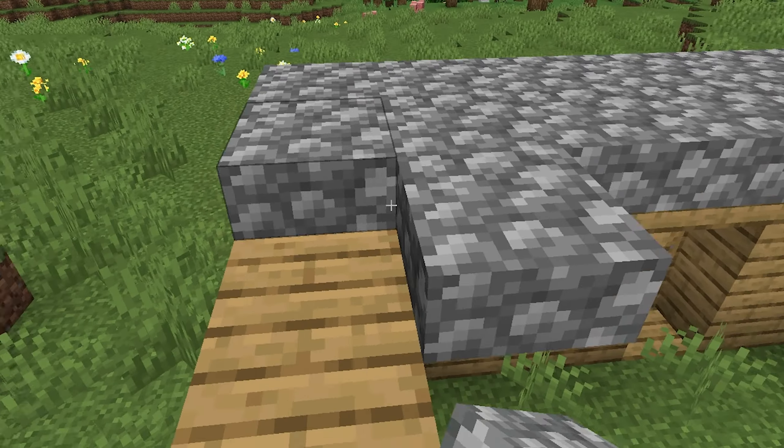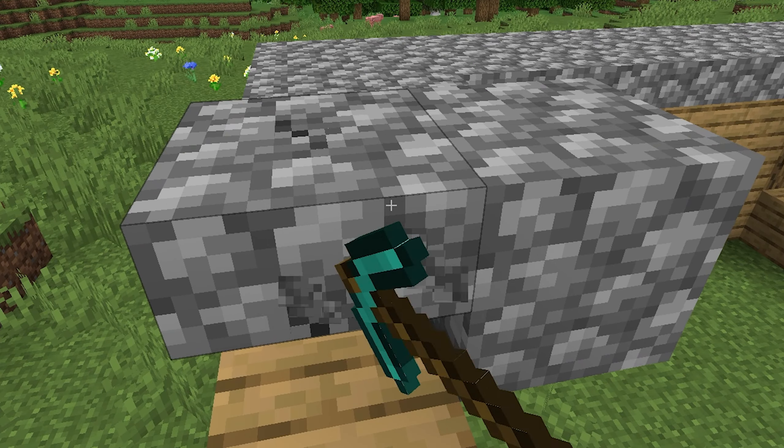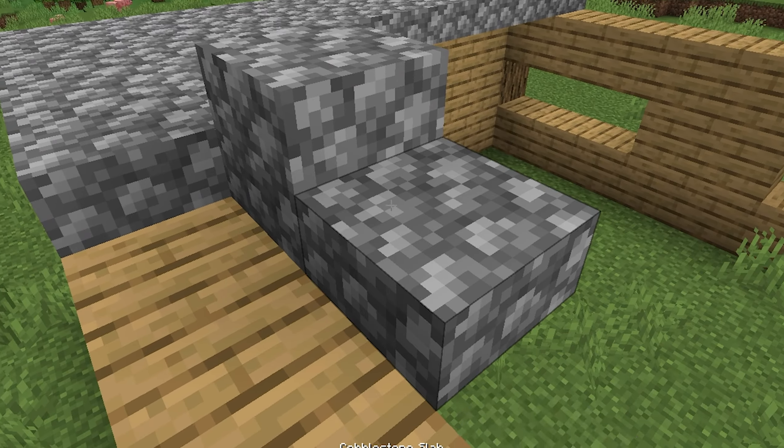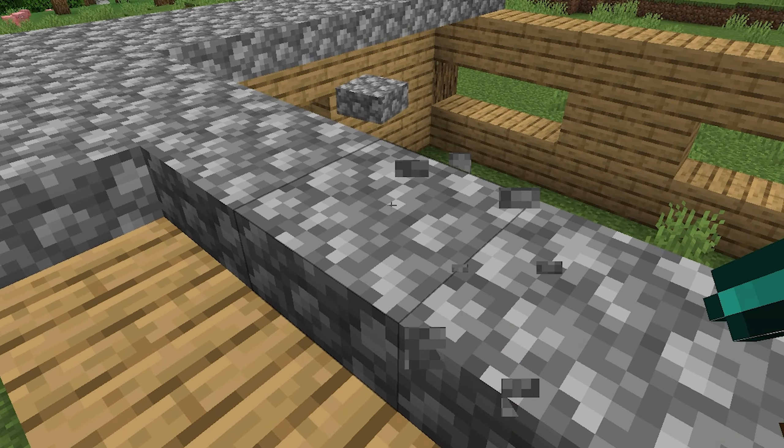Alright, time to finish the roof. No, dude! Klee Slabs is a mod which makes you break every slab individually, unlike in vanilla Minecraft, which is sometimes really annoying especially when building a roof.